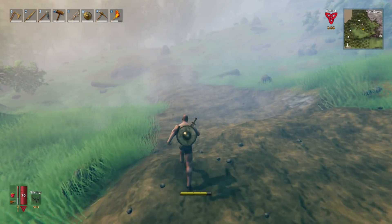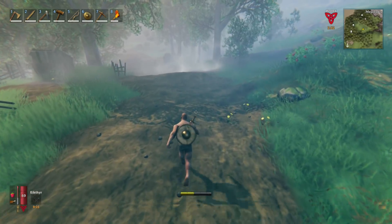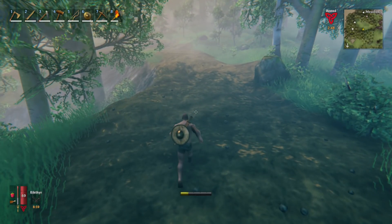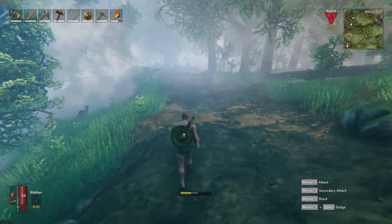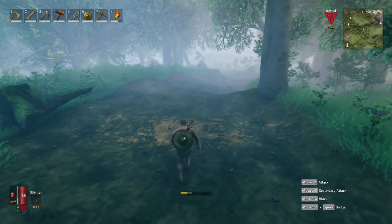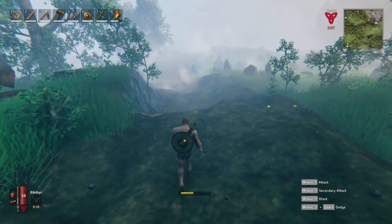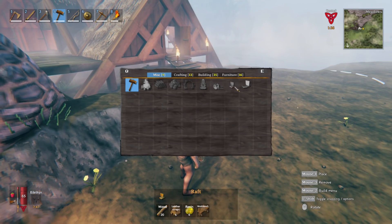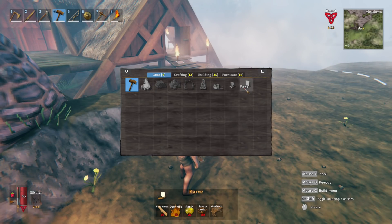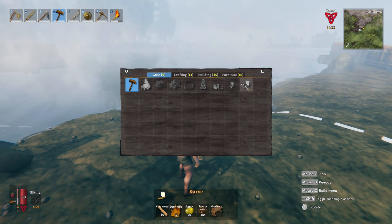I'm gonna leave the storage cart here and run my butt back home — we are gonna make ourselves a boat today. I kind of want to go and do a little bit of exploring. I spent so much time doing building and grinding that I think I earned it. I also looked up a few tutorials on how to properly use the ships. The first step going forward is apparently rowing — I always thought it was just wind catching. You just row yourself out slowly and then let the sail down and the wind takes it. Let's see what it takes to make one of these: it's a karve — we need 35 wood, 10 deer hide, 20 resin, and 80 bronze nails.